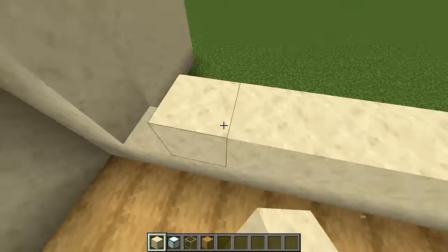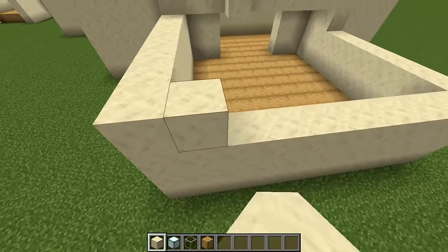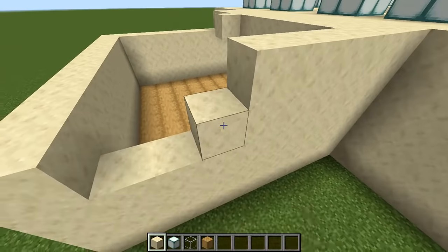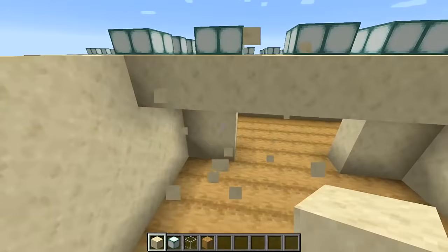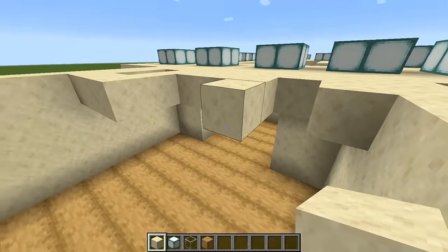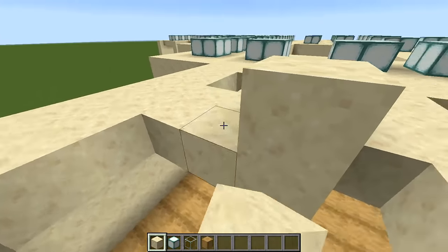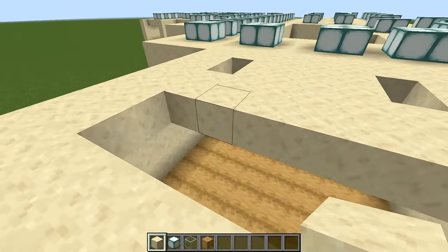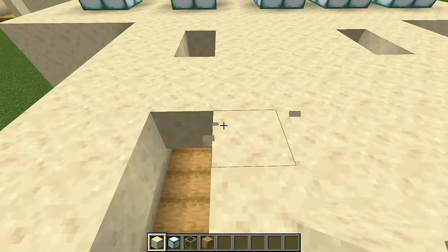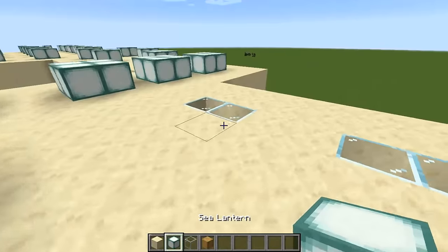I saw a Minecraft version of this done where there was a painting you walked through — a painting over a bunch of signs — and you can walk through the signs and the painting, and then once you've walked in, pistons activate and seal off the way in so you're stuck. Yeah, surprise — I'm not the only person who's done one of these. I felt like doing one just because it's something different. I actually don't play Minecraft in creative mode all that much; I actually just really like survival mode, but that's different strokes for different folks.